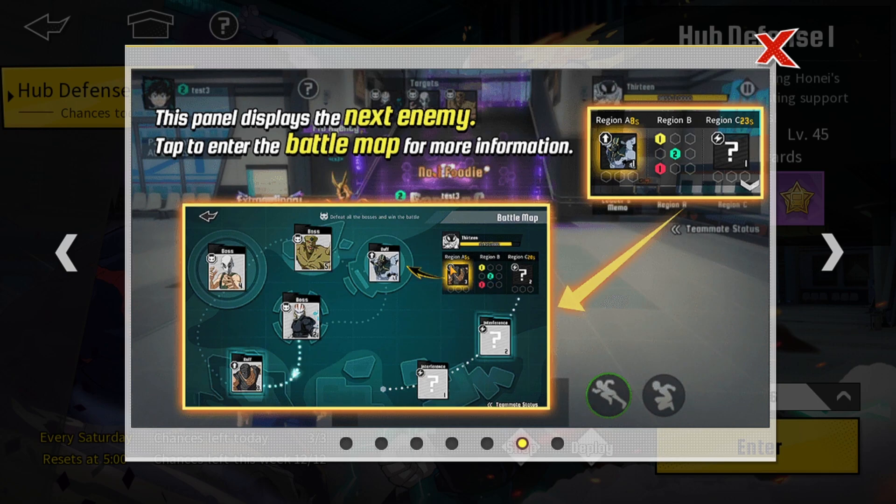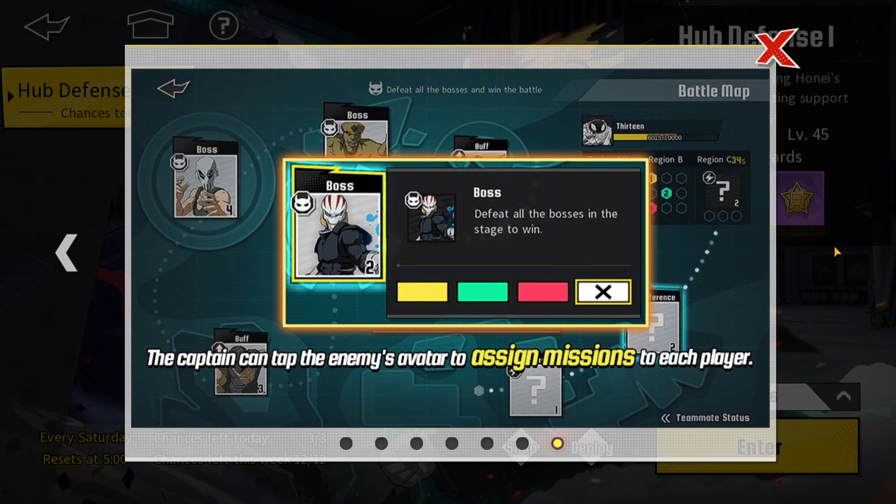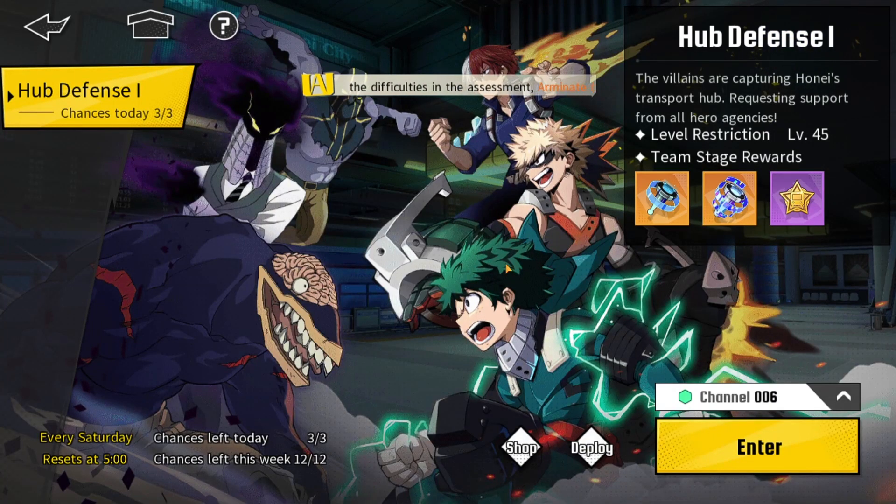This panel displays the next enemy — tap to enter the battle map for more information. So you'll be fighting a certain monster, and the moment you finish that stage or monster, you move on. This is not an in-depth explanation — I'm not fully sure about everything yet, so I'll go through it in full detail once I've done it a couple of times. The captain can tap the enemy avatar to assign missions to each player, so you can just click and assign which team goes to which monster. It looks very interesting on paper and I can't wait to see it in practice.